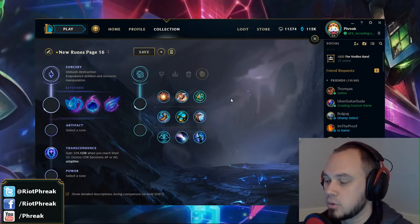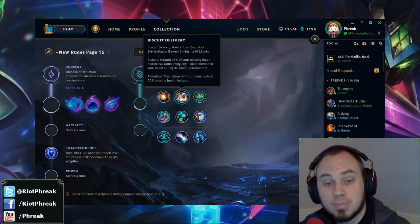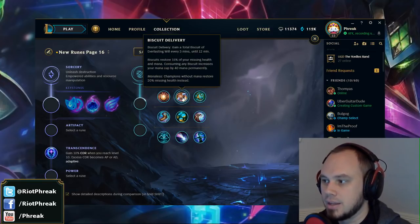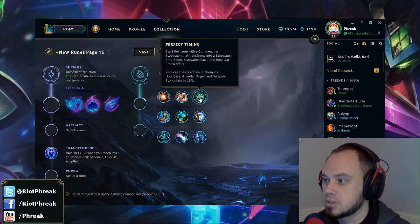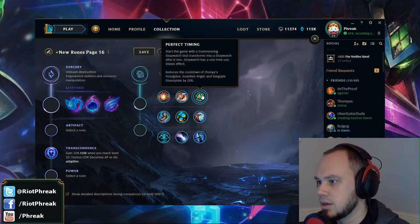Now not everyone needs max mana, but if you're going to be a Tear of the Goddess user turning it into an Archangel's Staff, or playing Cassiopeia, it can save you quite a bit of money — 224 gold worth. And Perfect Timing: a Stopwatch costs 600 gold, so if you get a Commencing Stopwatch that becomes a Stopwatch at six minutes, and eventually you buy Zhonya's or Guardian Angel or Gargoyle Stoneplate, it's worth 600 gold at that point.